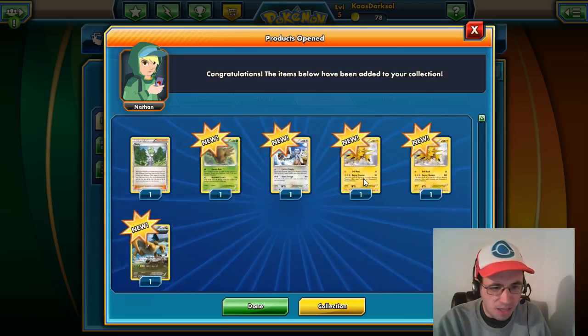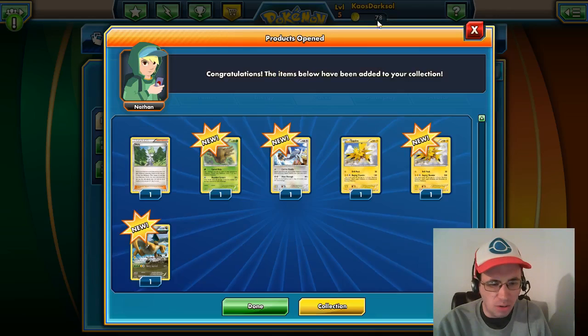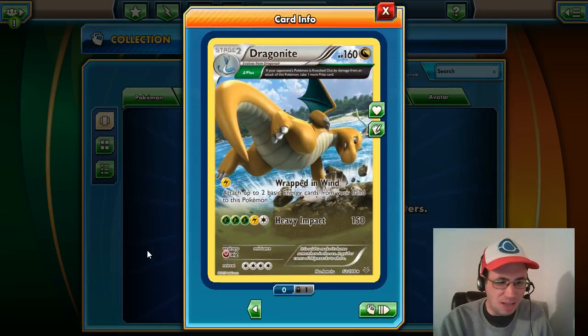We got the big cards here. We got Zapdos — it's got Drill Peck which does 20 for one energy, that's good. And Raging Thunder does 120 but it does 40 to one of your benched Pokemon.